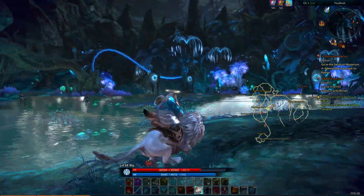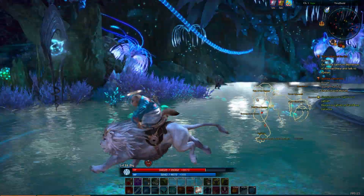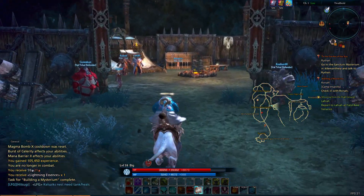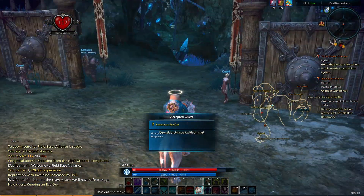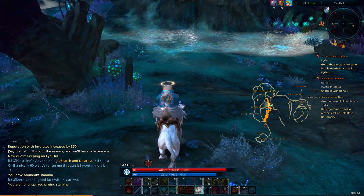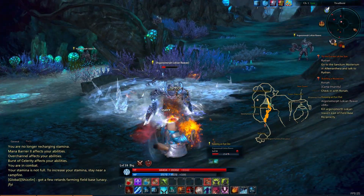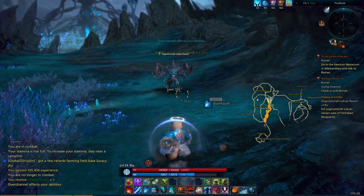Let's run over here — this is so weird, we're like running on top of water. I think there's a camp over here. We've got a quest to turn in in this area, so it better be a camp. Here we go — maybe we'll get some more quests here. Shooting from the high ground, keeping an eye out. Argonomorph, Loki, and Reavers — that's what we gotta kill here. Looks like they are right here, so we'll try to take down six of these. If only we could pull them all by twos, then we'd only have to fight three groups.